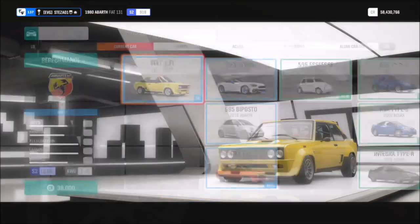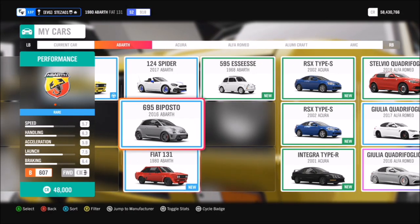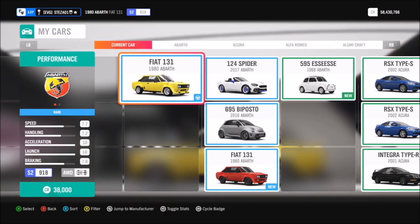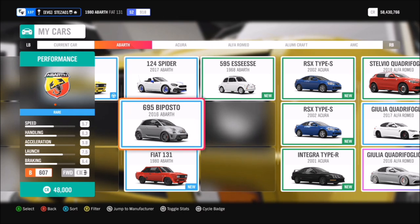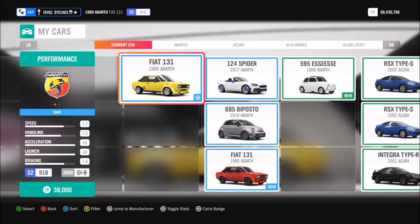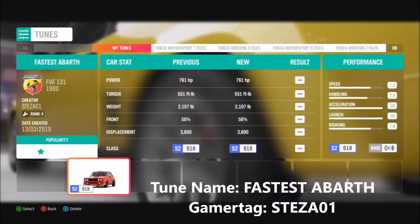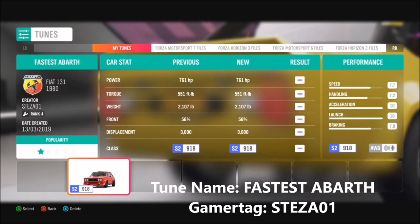There are really four different Abarths you can pick from — not a major choice, but you can tune all of them up to be pretty good. I went for the Fiat 131 Abarth 1980. The reason is it has a lot of tuning capability and it's just my personal favorite. I'm sure everyone's got one from a wheelspin or whatever, and if not it's pretty cheap to pick up — it's the second cheapest one of the lot.